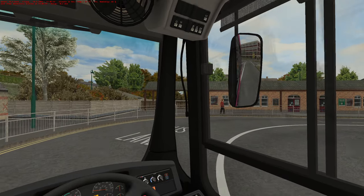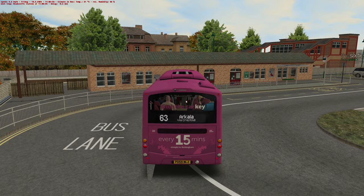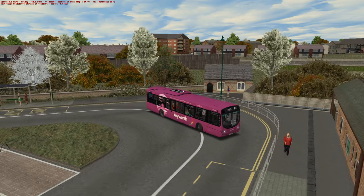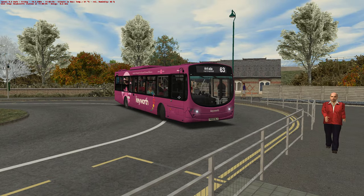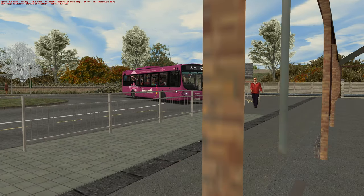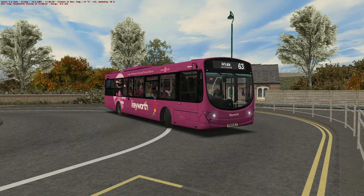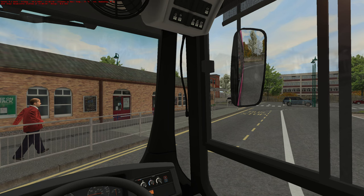We'll get a shot coming round here because I think that's the kind of shot you'd get as a bus spotter. That's lovely. Oh, there's always railings in the way, isn't there? No matter where you go, if you're off for a bus photographing session, you can guarantee there'll be some railings in the way. Oh, it's so annoying.